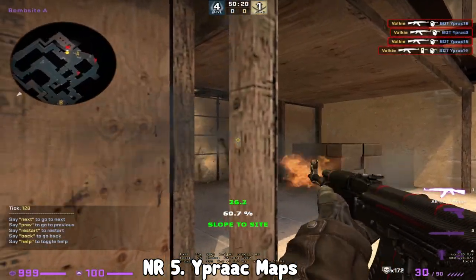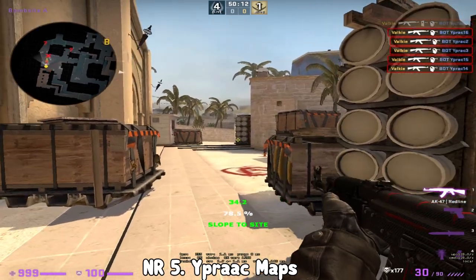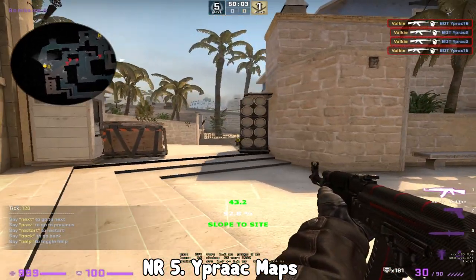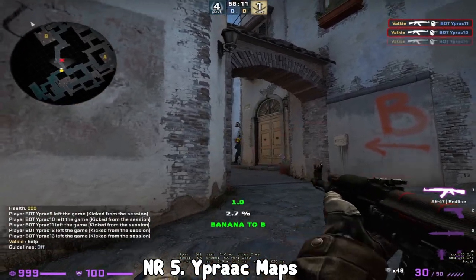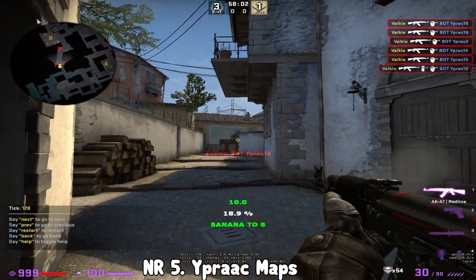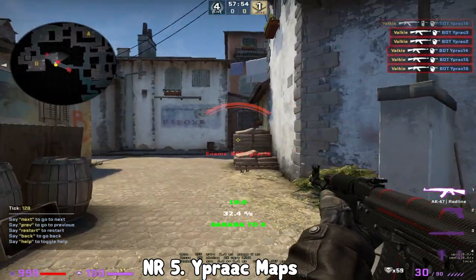They have these YPRAC maps for every single competitive map in the map pool and they have pretty much every single route you can take from T to go to a bomb site. So you can practice, for example in Mirage, going from ramp all the way to CT and planting the default spot. You can use the pre-fire practice to learn all the common spots, where you should place your crosshair before going around the corner, and practice your strafing while pre-firing. I would recommend doing every map at least once. You don't have to do it every day - it's just to get used to the positioning of the CTs and where your crosshair should be before you come around the corner.